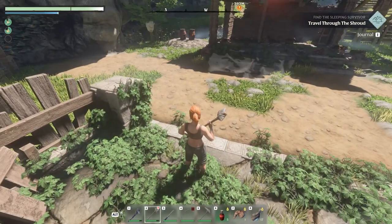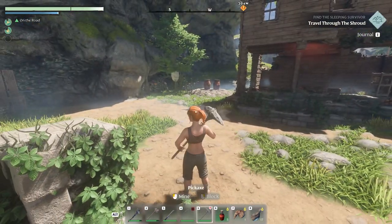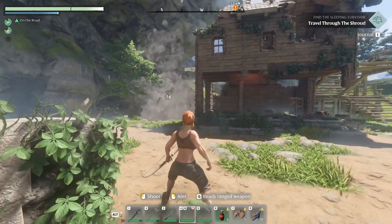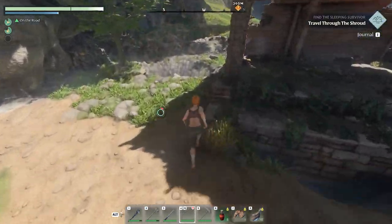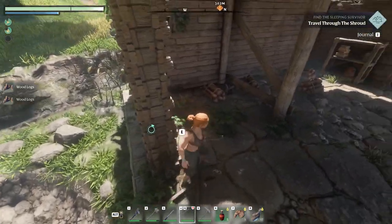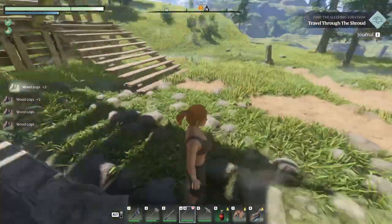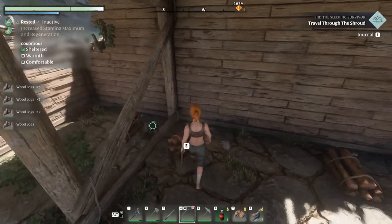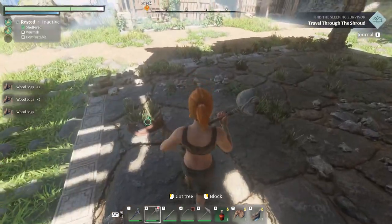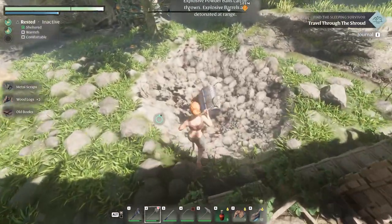I have three metal here and had nine before, so we basically do have enough. But since we're here we might as well clear this area. These barrels — you don't want to get close to them, take them out from afar. The good thing is they expose chests, and if placed near items they will destroy them and turn them into loot — a very fast way of collecting loot. More metal scraps, let's get this chest.